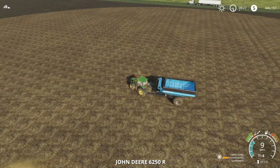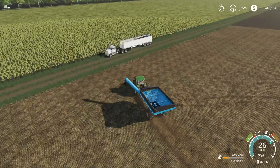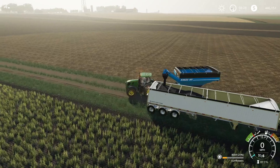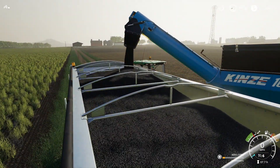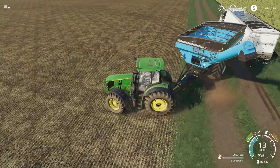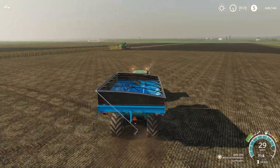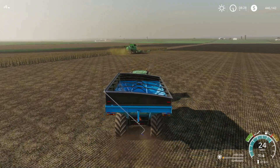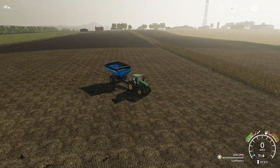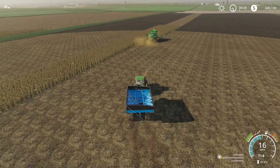Let's go ahead and dump this over here and get it dumped. Should be enough room in there for this last little bit. We filled it up - well, we'll drive this Agrar Wagon back down to the farm anyway. I may not place any sheds on this map. There are plenty of sheds that we already own now to park a lot of this stuff, so I may not be placing any placeable sheds.